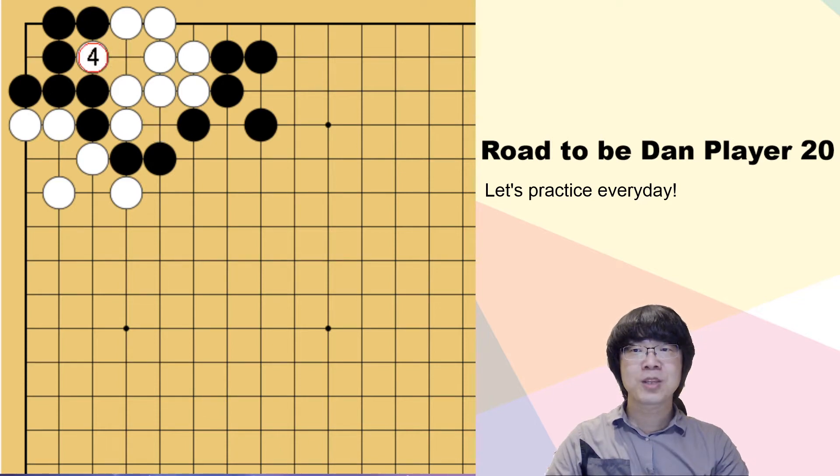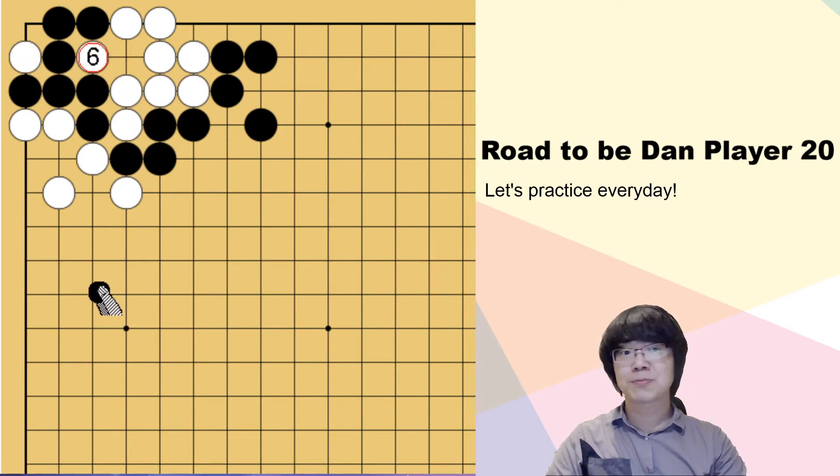I can give you one more tip. Instead of capturing here, white can throw in this one stone first. And now, when black captures, then white can capture first. It's different, you know.